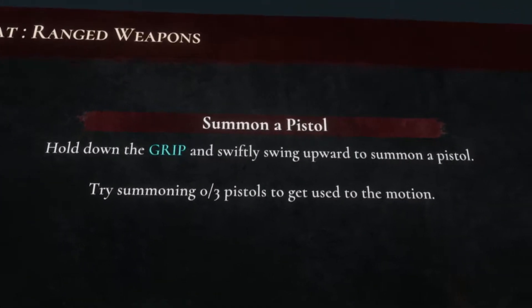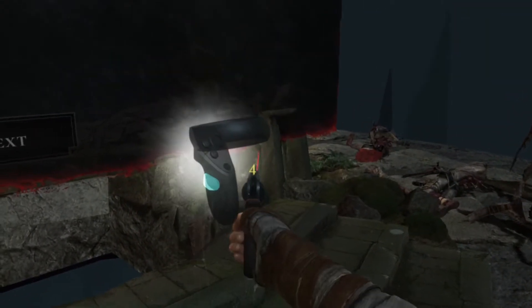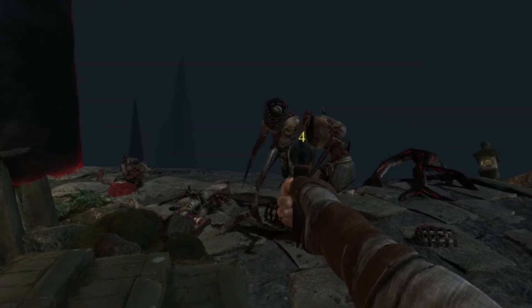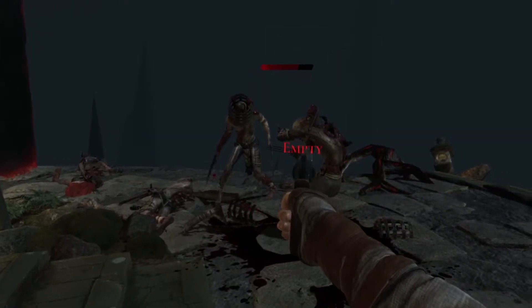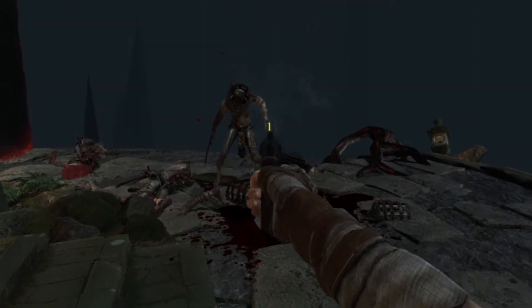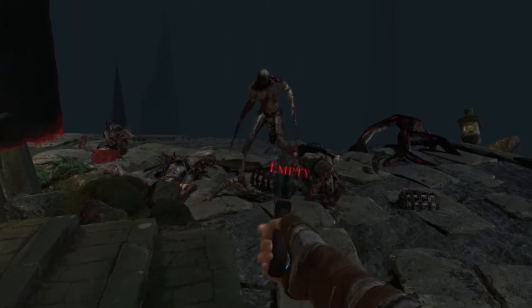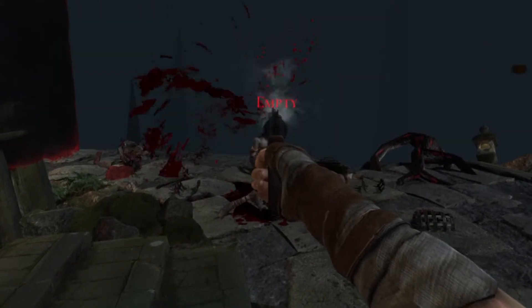Hold down the grip and swiftly swing upwards to summon a pistol. Try summoning the pistols - press the trigger. Now it's empty. We need a hand grip offset; I'm really pointing my wrist down to get down the sights. Maybe I don't have that in the options.